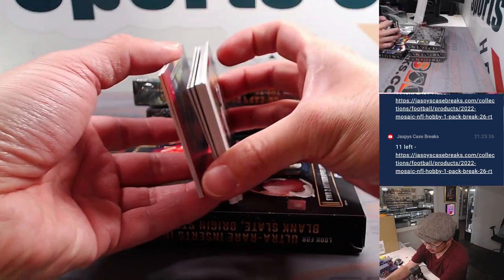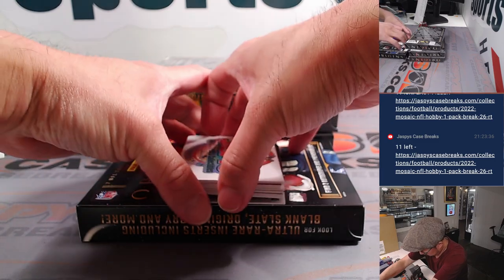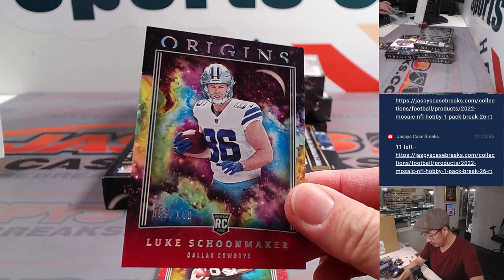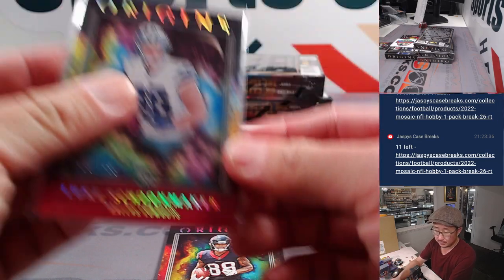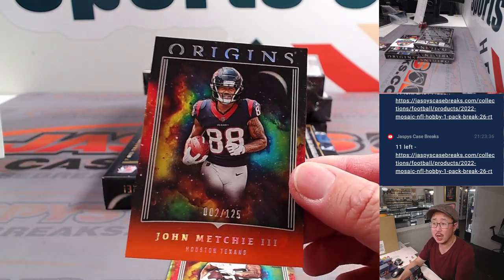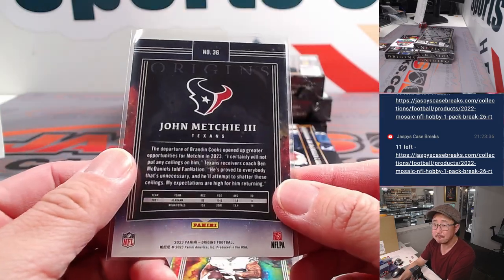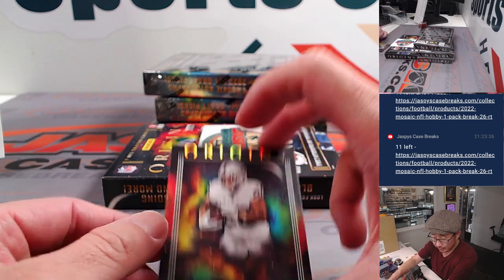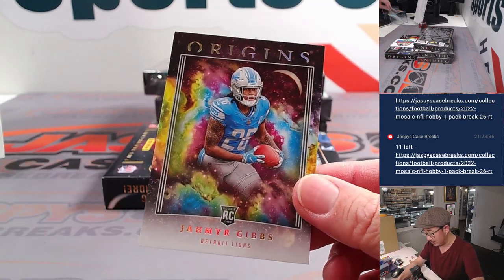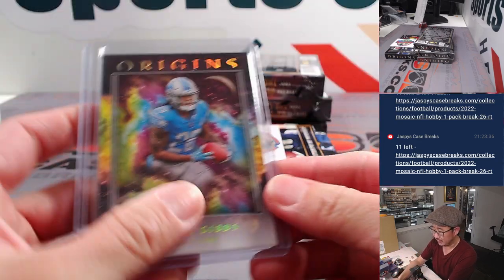If I'm not mistaken, there should be a couple cards on the bottom. We got Luke Schoonmaker for Dallas — that's to $149, and that goes to Clifford. There's John Mechie, 002 out of 125, that'll be for John with no H. This gets the John with an H — Texans. Josh Jacobs, Raiders, goes to Kevin M. And Jahmyr Gibbs, Detroit, goes to Kevin Smith.